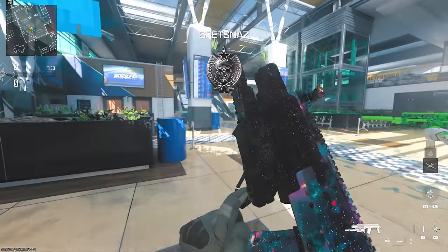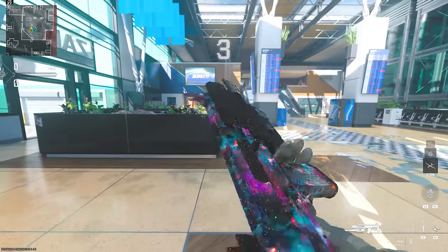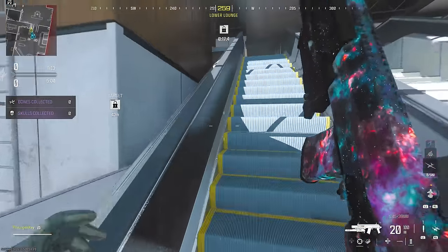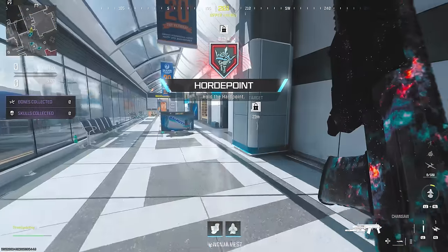We've seen underbarrel launchers that can shoot lethals and tacticals, grenade launchers, underbarrel shotguns, and now we have an underbarrel chainsaw for the first time in Call of Duty history in the form of the Jack Lim Ripper.